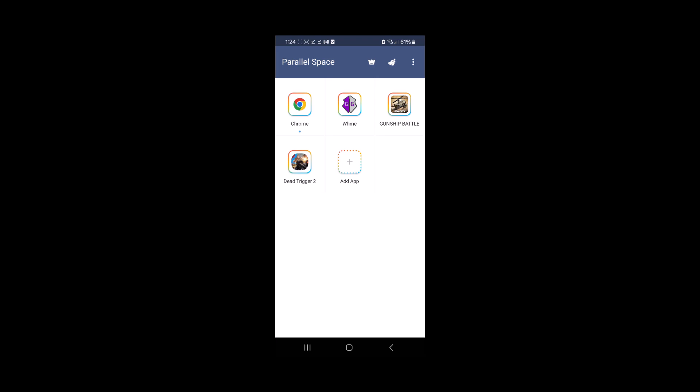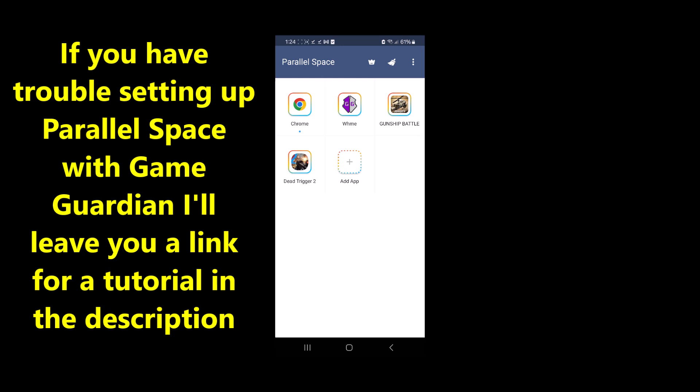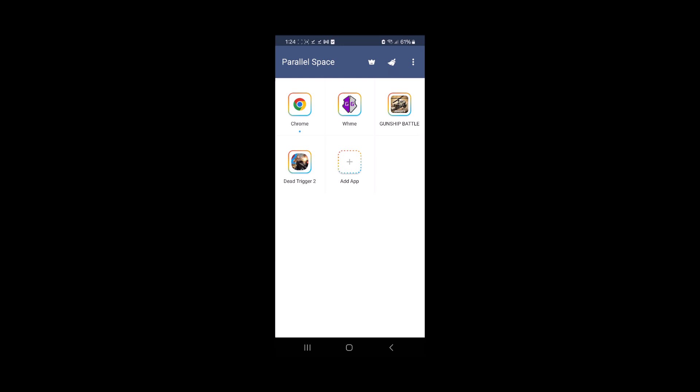I'll leave you the link for the script — you can download it and use it whether it's a rooted device or non-rooted device. As you can see, on this device I'm going to use Parallel Space because I don't have root on this device, but it will work on a rooted device as well. I'm going to launch Game Guardian.